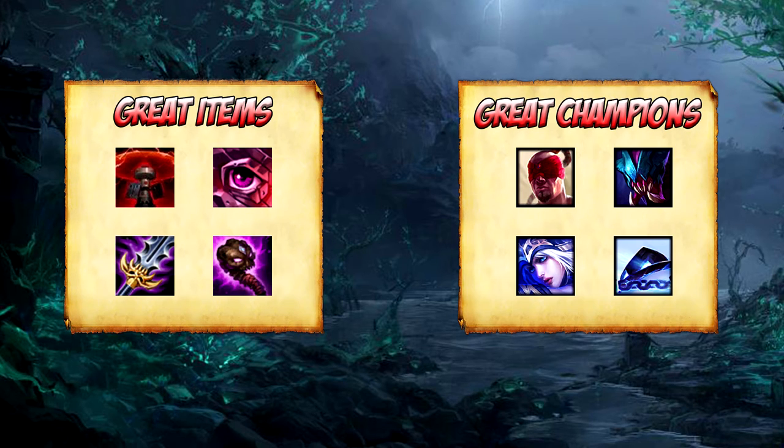And last but not least, one of the hardest things for Evelynn to deal with is safe long-range laners like Xerath. They rarely ever need to walk in a compromising position in lane, and since Evelynn doesn't have any hard CC, it will become nearly impossible to get a decent gank off.